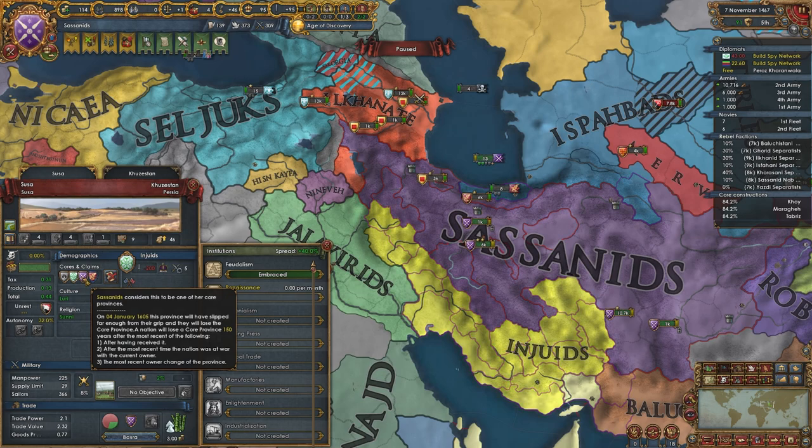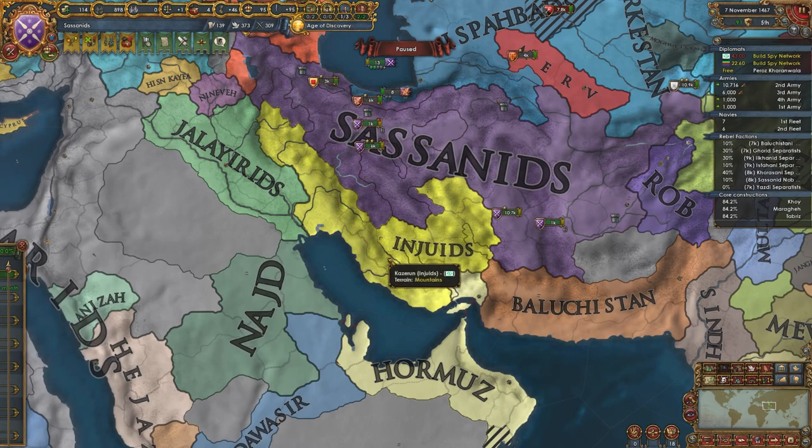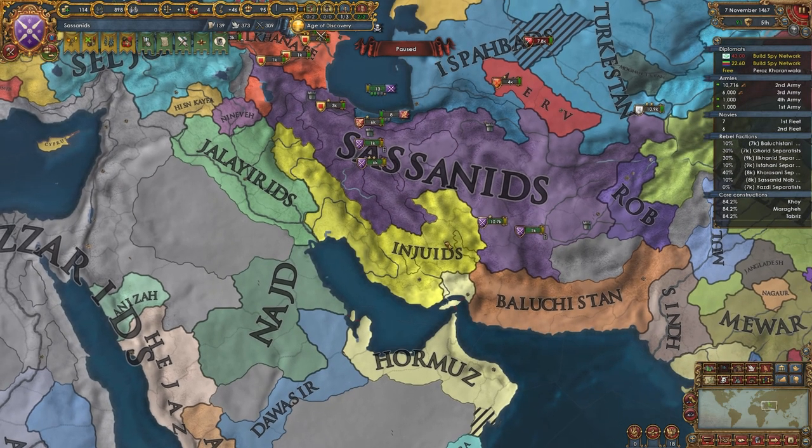I actually noticed they were taking more land than I expected, and then I realized it's because they actually have cores on these provinces — not just claims. They have cores on every single province in this area, so they can take a lot of land.